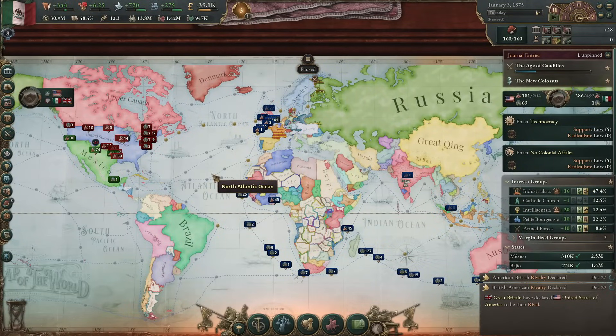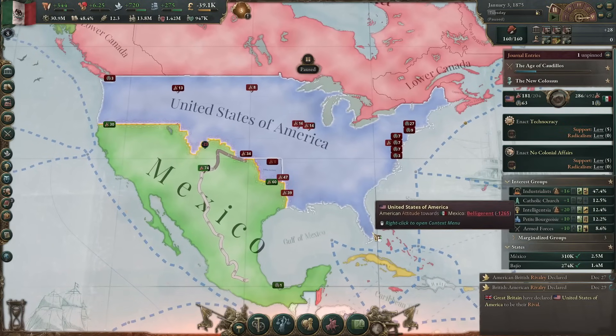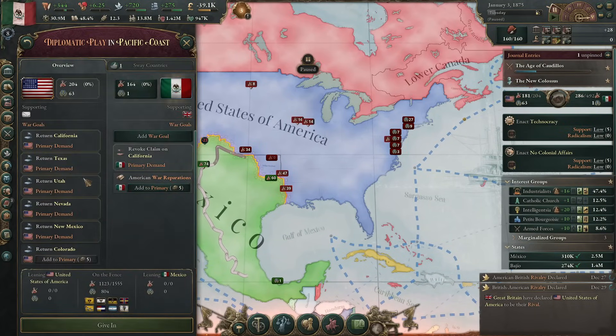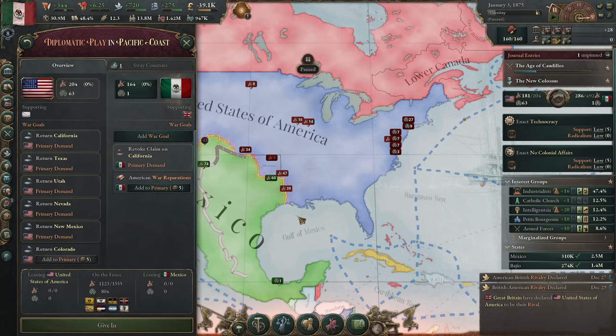Quilleteen here and welcome to another episode of Let's Play Victoria 3 as Mexico, and for the second time in our game, war is coming. The United States is coming knocking. They want California back. Also Texas, Utah, Nevada, and Mexico have all been made primary demands. Colorado is like, eh, I guess if I have to.